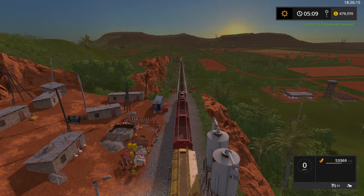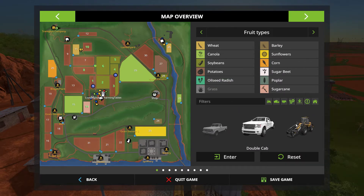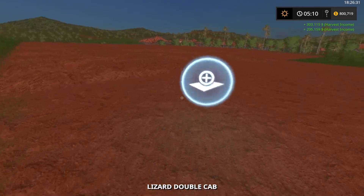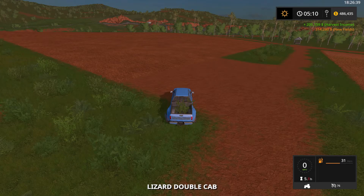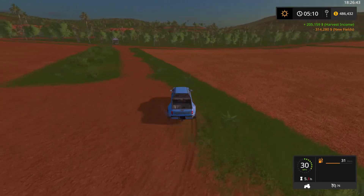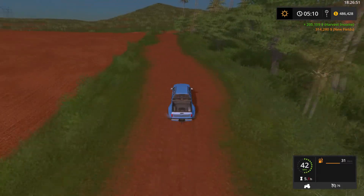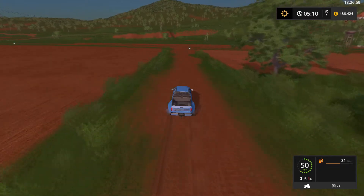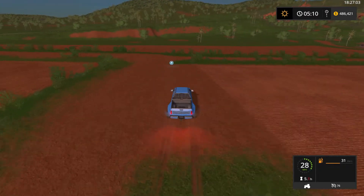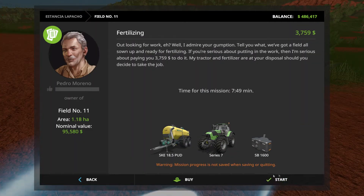Let's exit and purchase — that is now our field. Let's go purchase field 11. Here is field 11 — this will be our straw production field. How much are you? 95,000 — sure, I'll buy it.